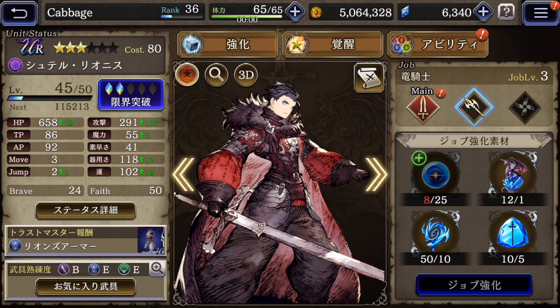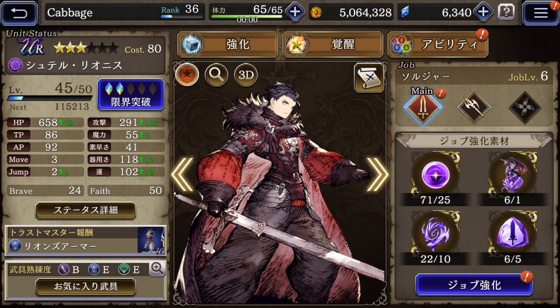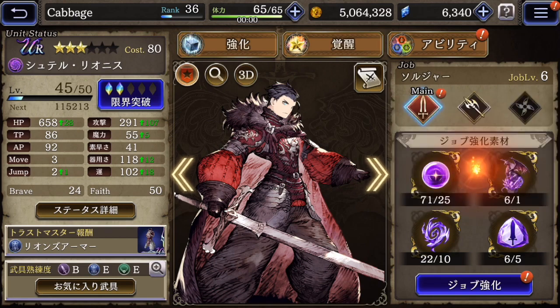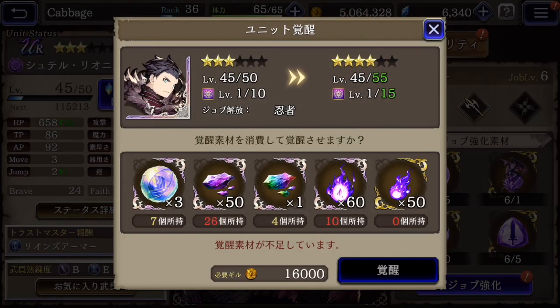The higher your level, the different colors you need — green is lowest, blue is medium, purple is higher. And then this is the third job for Shiteru: the ninja. But I can only get access to this if I raise his stars to four. Stars are pretty important for getting the most out of your characters.